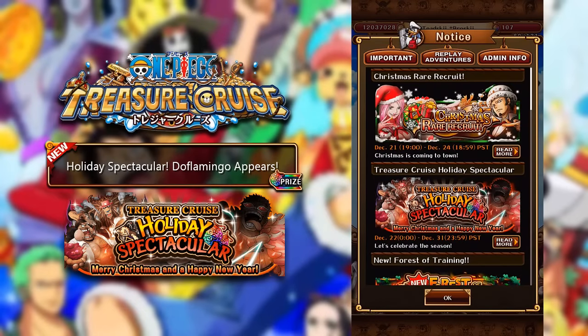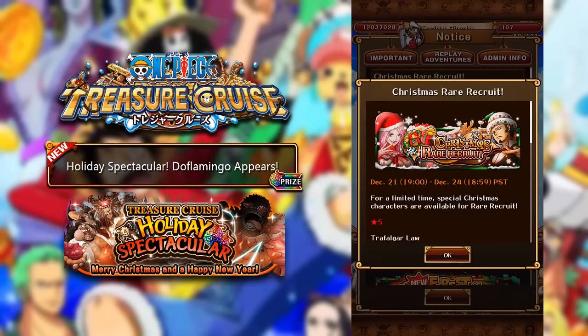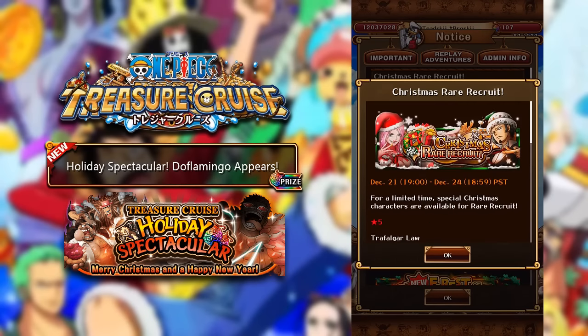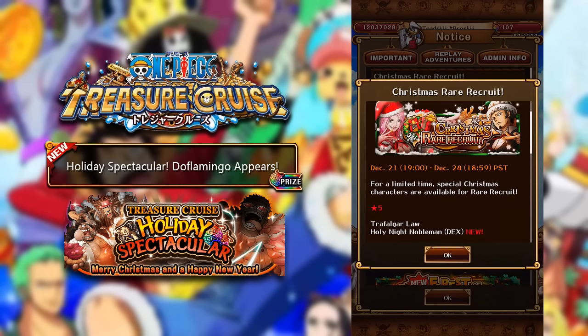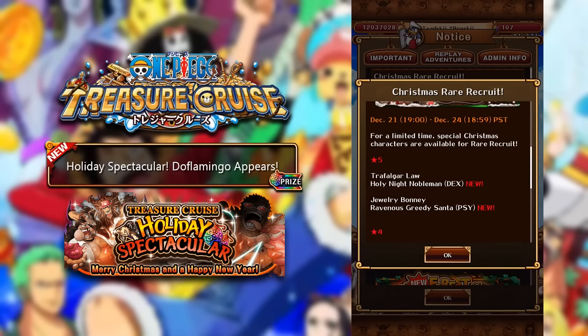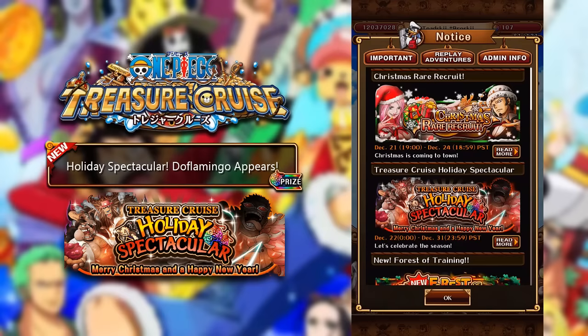Before we go on to the Holiday Spectacular, the Christmas Rare Recruit Special is here, where similar to Japan, you will have a certain amount of time to potentially get a Christmas version of Jewelry Bonnie or Trafalgar Law. These units are actually pretty decent, so they might be worth pulling for. Although if you have a Meehawk or already have the regular Jewelry Bonnie, there's not really much point because they are very similar. Between December 21st and December 24th, you have a chance to get the Trafalgar Law Holy Knight Nobleman or the Jewelry Bonnie Ravenous Greedy Santa.